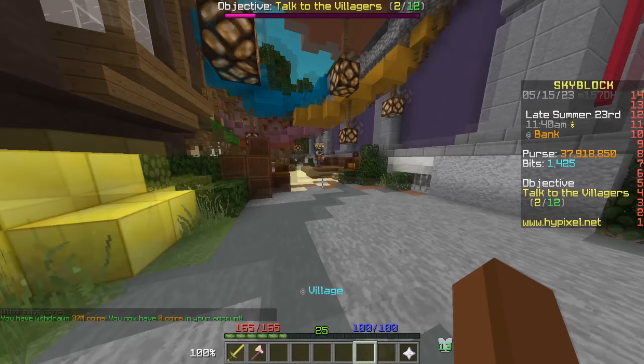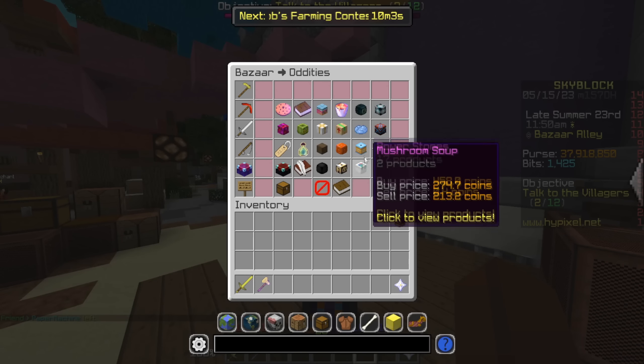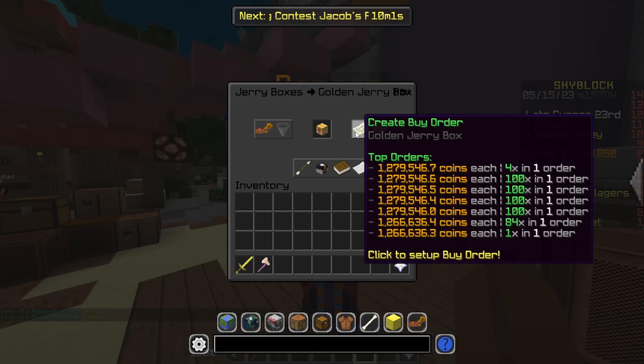Alright, I just pulled out the coins — we have 38 million — and let's see how good or bad we're gonna do. The first item I want to start with is a little more expensive: we're gonna start with the golden jerry boxes.